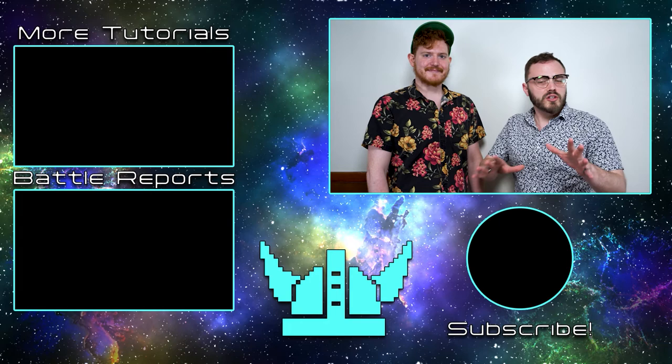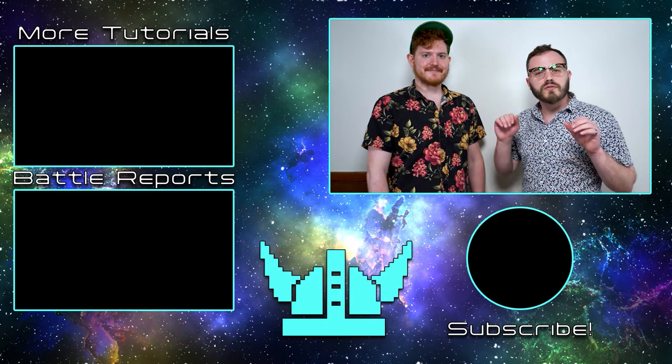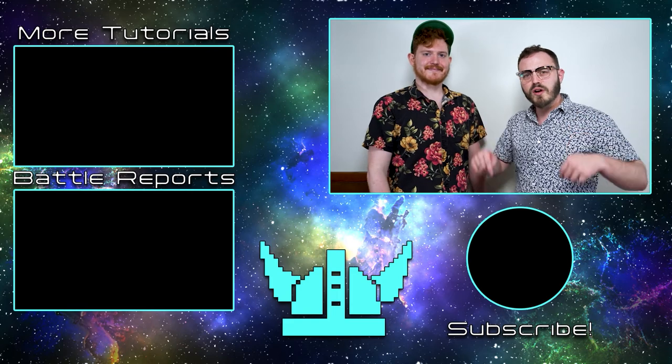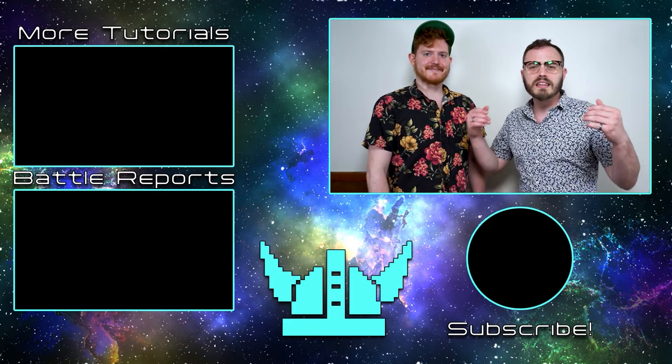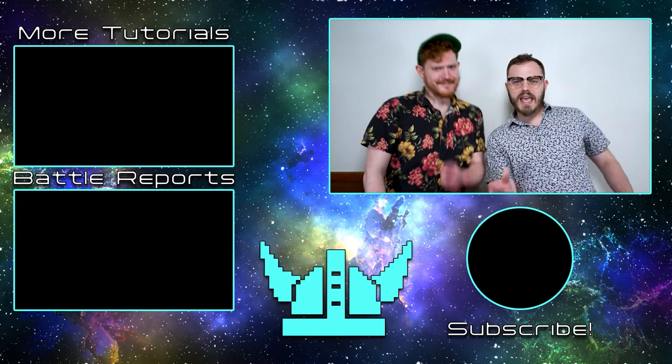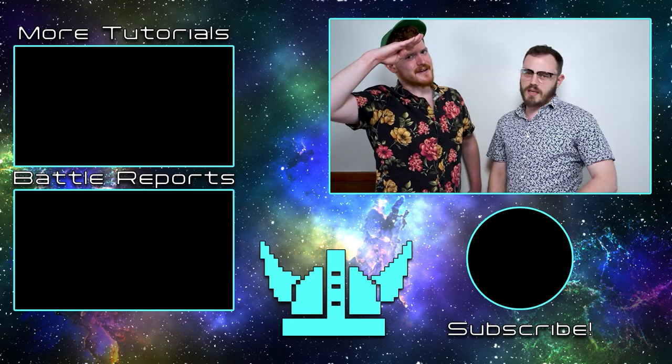That concludes our basic look into movement. If you have any questions about anything we went over today, leave them in the comments below. You can find all of this information in the free downloadable rule books on the new Antares Nexus — link in the description below. If you want to help support our channel, like this video, subscribe, and make sure you have notifications enabled. We'll see you on the tabletop.